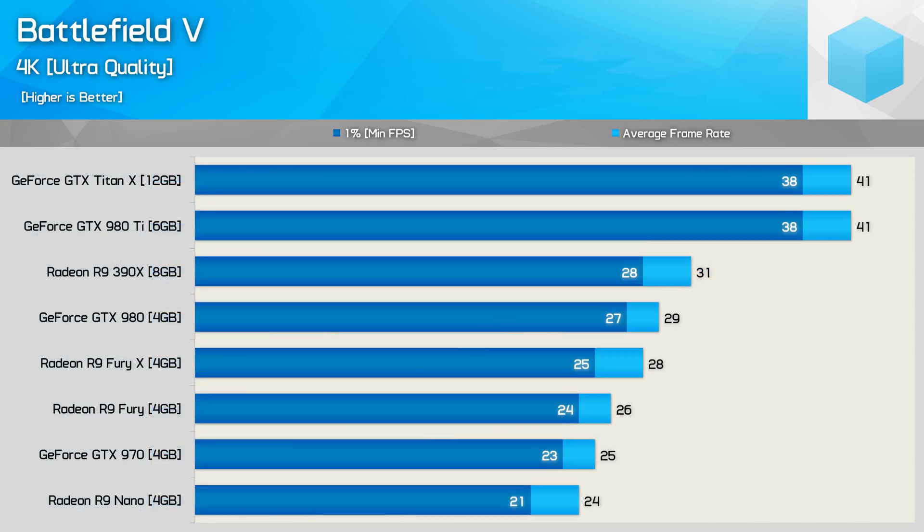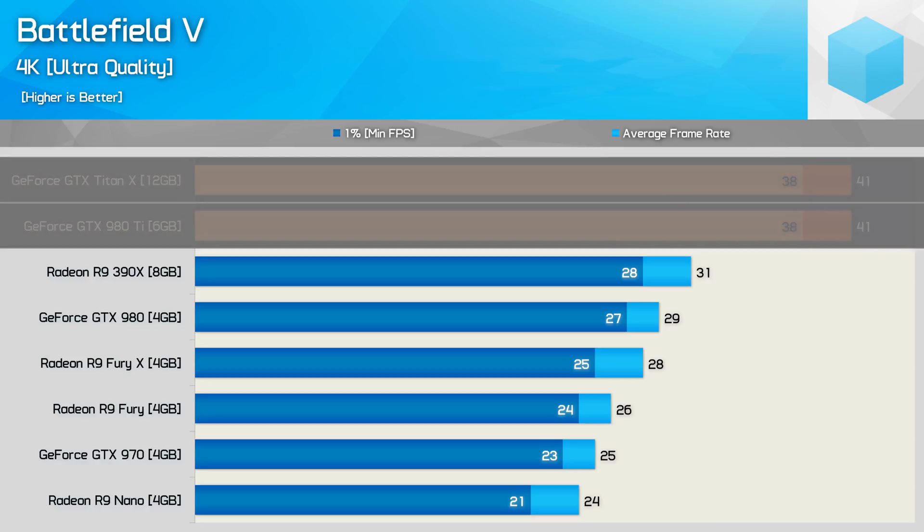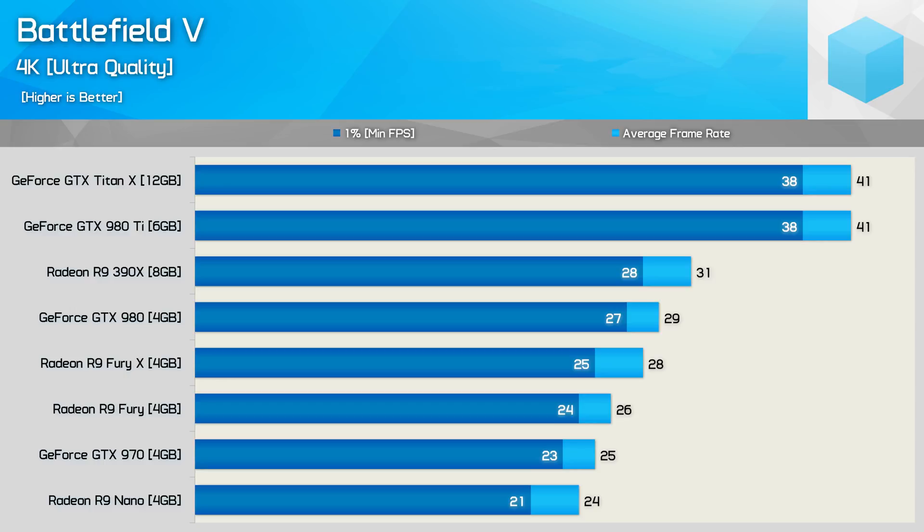Moving on, we have the 4K results. Unsurprisingly the flagship GPUs from 2014 and 2015 really aren't cutting it here, at least not with the ultra quality preset enabled. So let's move on to check out some much newer GPUs.